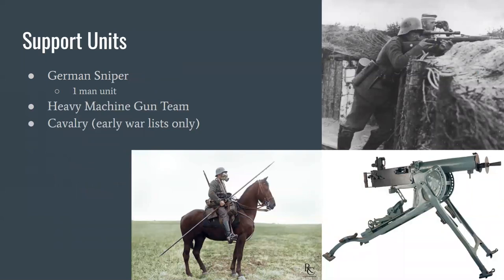For support units, much like the French and British, the Germans get a sniper — a one-man unit. Remember all snipers in Blood and Valor are one-man units except the British who get a two-man team. Heavy machine gun teams are pretty much identical to every other nation's rules-wise. In early war lists you can take cavalry.